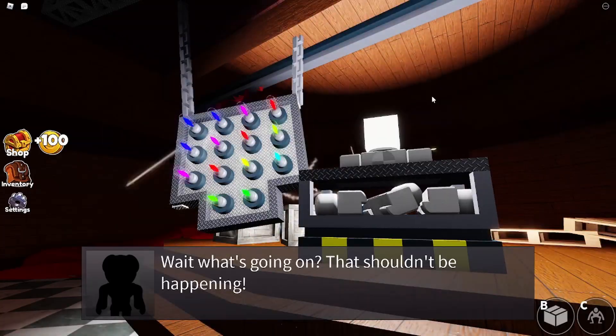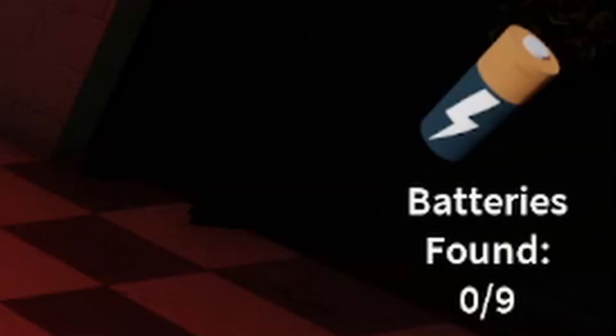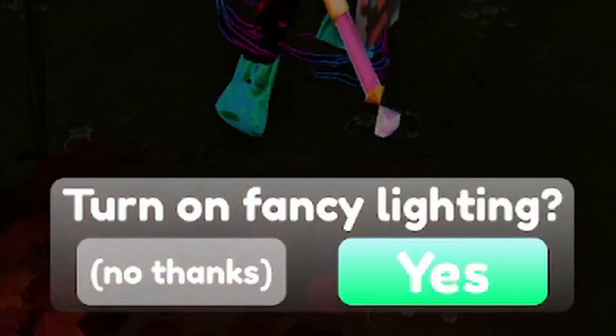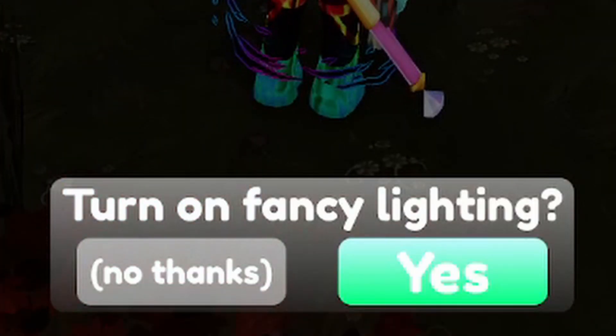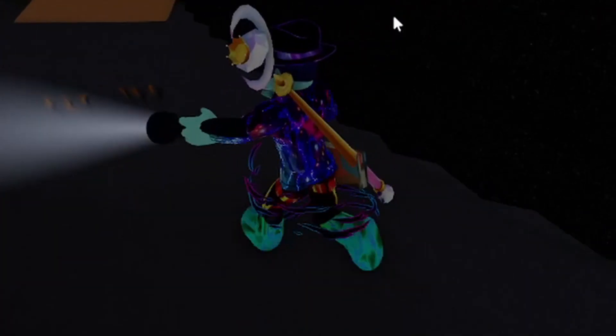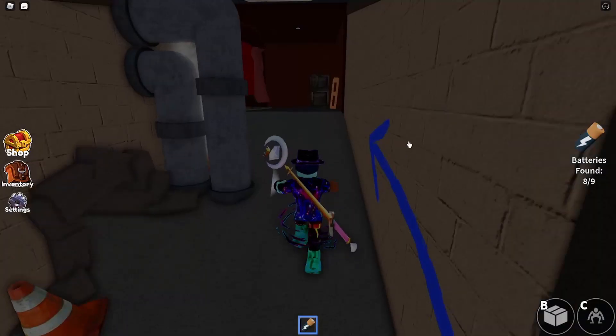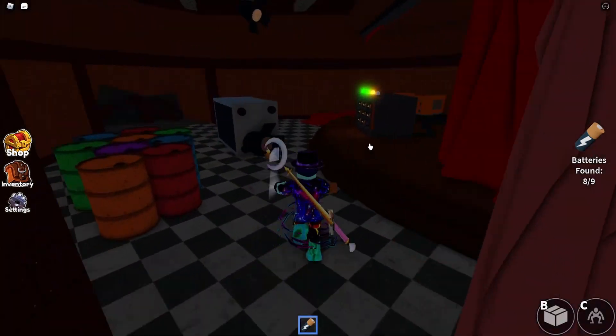Night 4. No more characters are added, but the power is out and you can't see very well. Now you have to find 9 batteries to make the power go back on. Make sure to grab a flashlight in the beginning. Once you grab one, don't use the fancy version — it makes it harder to see because you can only see where you are facing and it tends to lag. Without the fancy version, you can see everything a little bit better. Once you find some batteries and want to bring them back, make sure to run to the front of the generator so the batteries are put away.